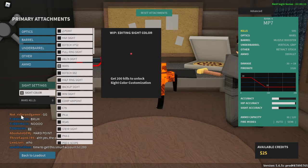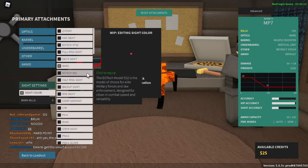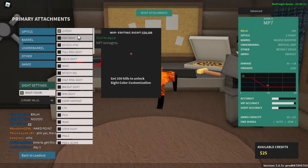However, if you go to another site, you need 200 kills to unlock site color customization, and you need those 200 kills using that specific site on the gun. Also, if you're using a site like the H&K site which does not have a laser dot, then site color customization will not be available — though I hope that changes in the future.